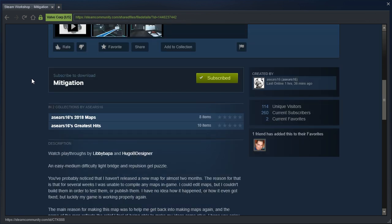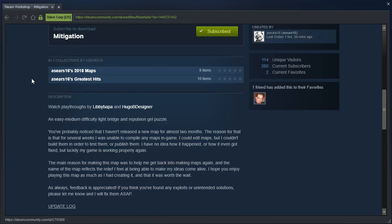An easy-medium difficulty light bridge and repulsion gel puzzle. You've probably noticed that I haven't released a new map for almost two months. The reason is that for several weeks I was unable to compile any maps in-game — I could edit maps but I couldn't build them to test or publish them. I have no idea how it happened or how it got fixed, but luckily my game is working properly again.